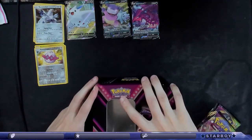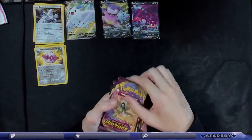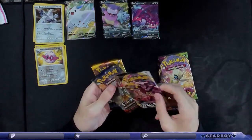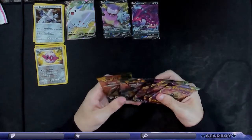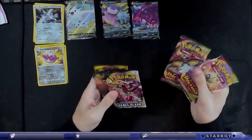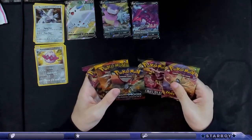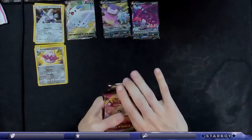Hopefully we get some good packs. We got Vivid Voltage, Vivid Voltage, Rebel Clash, Burning Shadows, and Sun and Moon. I was hoping for an XY Break or an XY in here. It's not too bad — Sun and Moon base, Sun and Moon Burning Shadows. We're going to do Vivid Voltage first and last, Sun and Moon base, then Rebel Clash, then Burning Shadows.